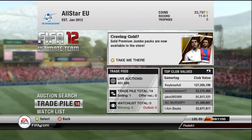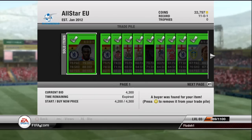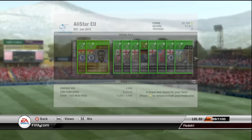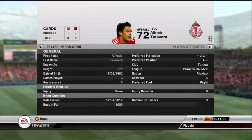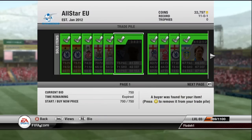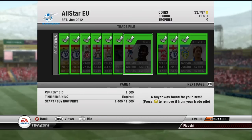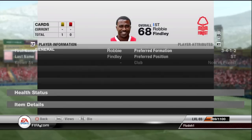Alright lads, I'm back. As you can see I'm on 33K and 18 things have sold in the trade pile. I bought about 19-20 things. The Essian in 4-3-2-1 sold for 4,300, and the CDM version sold for 4,400 — the CDM sold for more for some reason. The Mexican keeper sold for 1K. Danny sold for 2,500. Wayne Bridge sold for 2,300 but has been resold for 2K — unlucky for the guy who resold him.